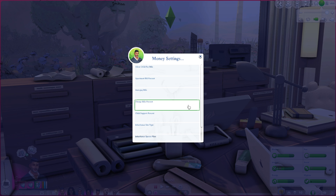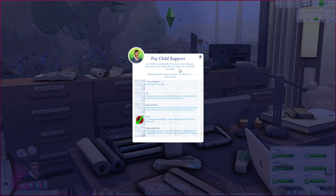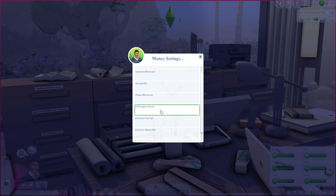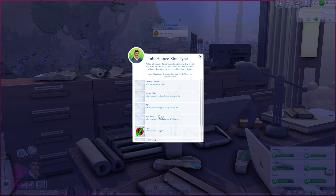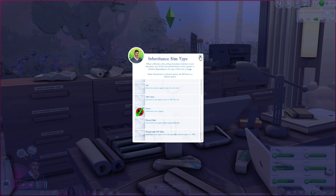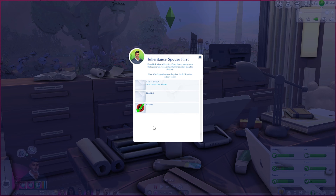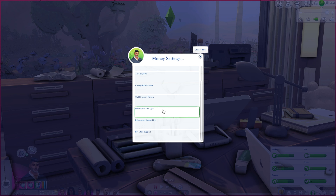Some other things I haven't used but would like to: child support percent changes what percentage looks like when a child isn't living with both parents. There's also inheritance type, which determines how inheritance works when parents age and pass away — including whether the spouse should be first to receive it. I haven't played around with those but they're on my list.